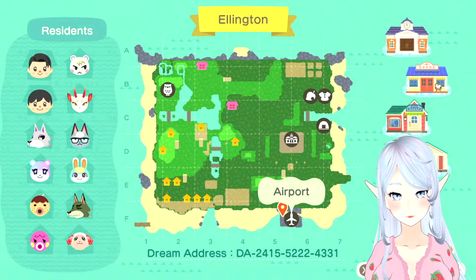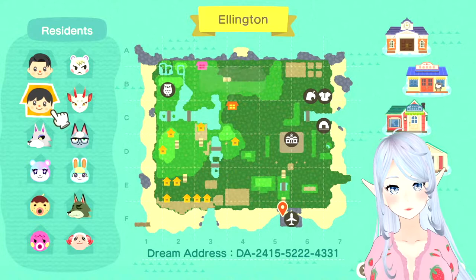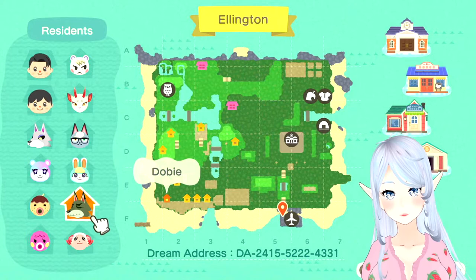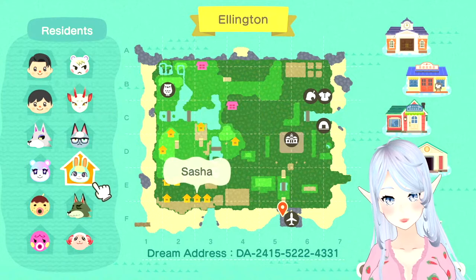We're obviously here at the airport, and we have Sammy, Auki, Fang, all adorable. Judy — she's one of the newer ones, she's kind of rare. Sucker, Marina, Dom, Dobby, Sasha — I love him, he's one of the new ones too. Raymond of course, Shino, and Marshall. They actually have — it looks like — technically all the most popular villagers right now, so that's really exciting.